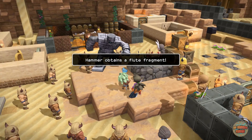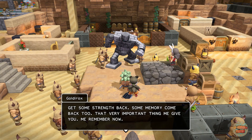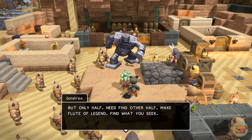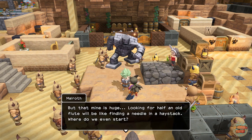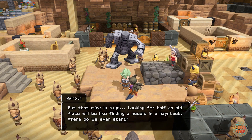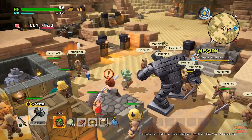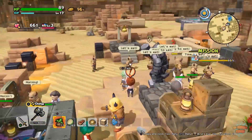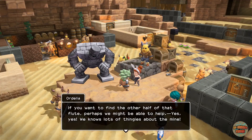We are looking for half a flute - oh, a flute fragment! We can use it to search for gold, interesting. We're looking for half a flute - or Ordelia, of course, this crazy old lady is going to know where it is, isn't she.